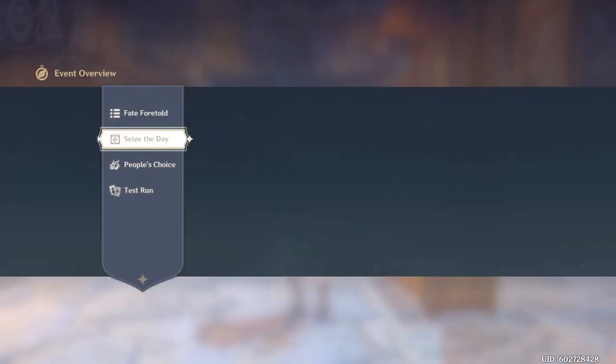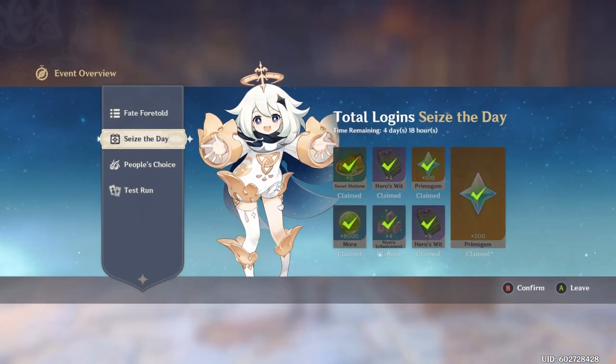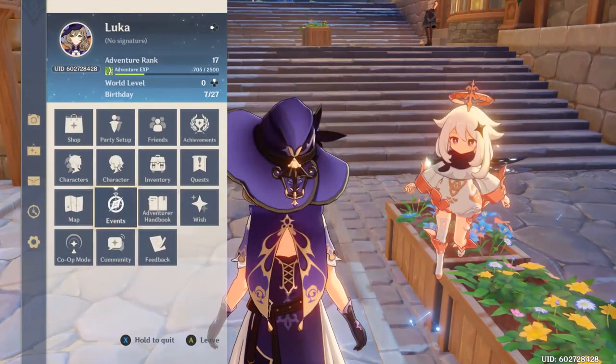Be sure to check your events page. If you look at Seize the Day, you can get an additional 300 Primogems just for logging in for a week. There is a reset timer, and we should see new login campaigns going forward. If you're doing your daily login, you're going to get those Primogems automatically — which is already a substantial amount just for logging in each day.